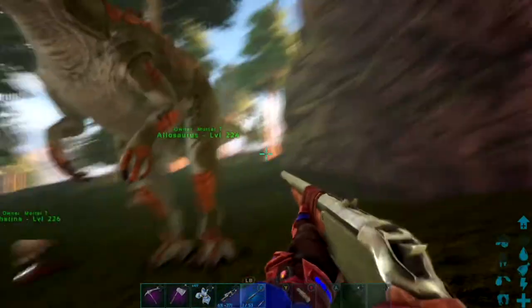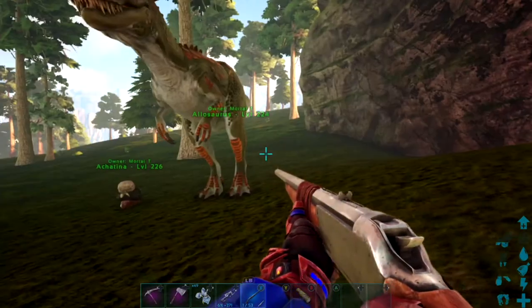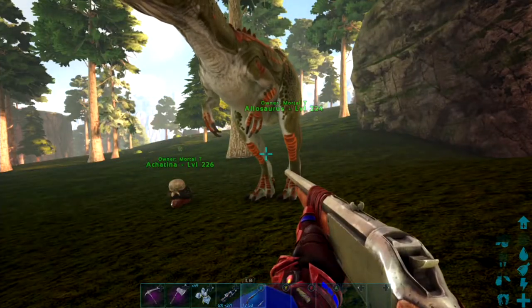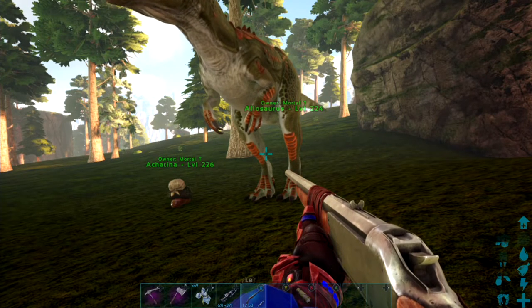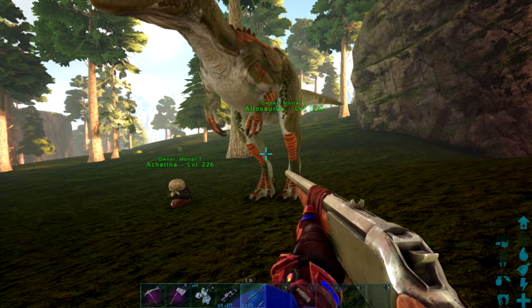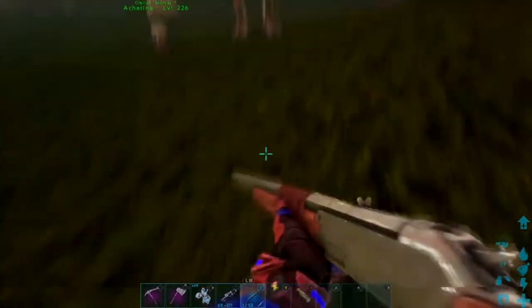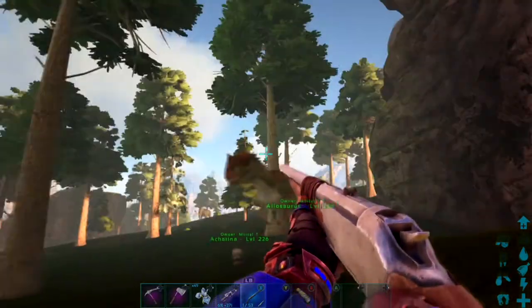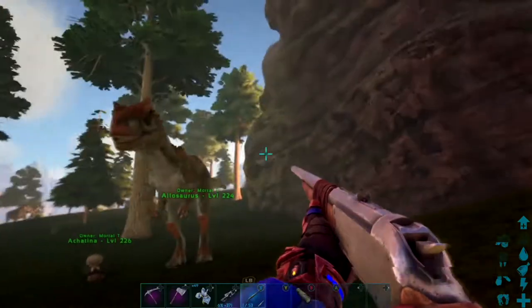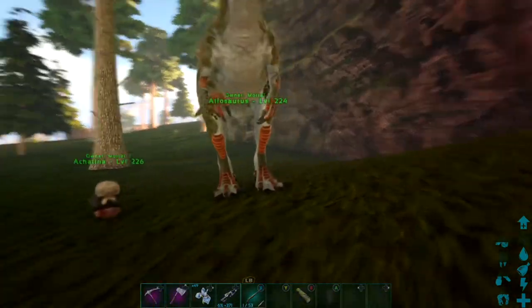If you're not on a flyer or can't get to a high place where these cannot attack you, make sure you're on a Quetzal with a platform saddle that's got a chain bola, or just carry large bear traps. When it's running after you, put one down — it'll chase you into it and it will trap it, then you can knock it out by whatever means necessary.